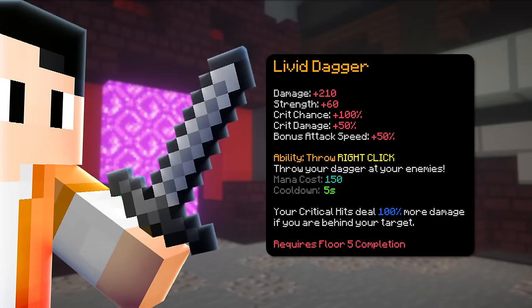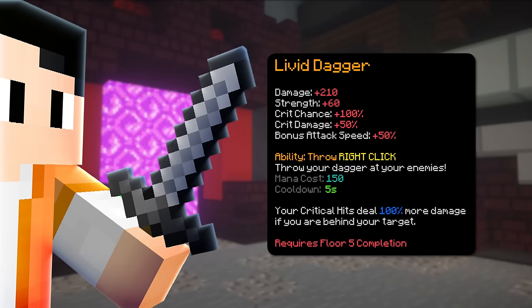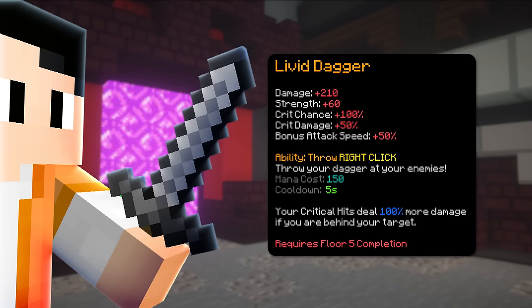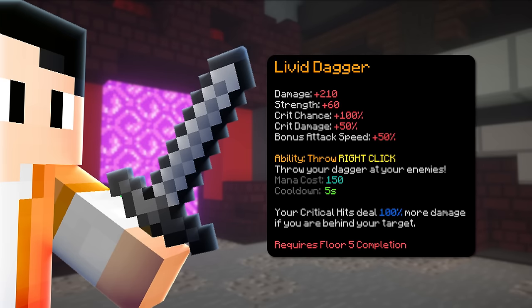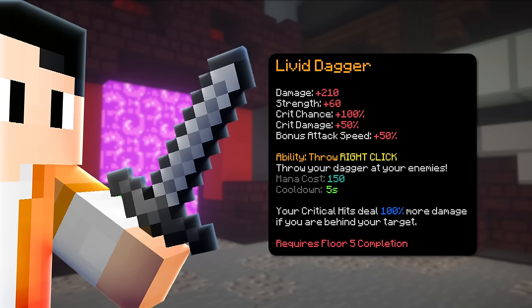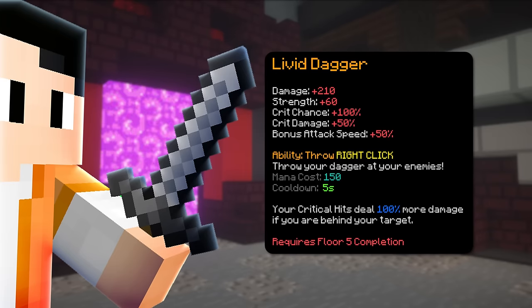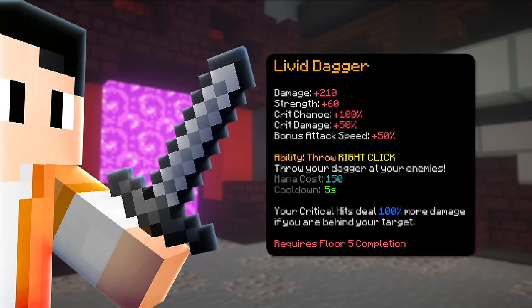Once you get the floor 5 completion, you can upgrade to the Livid Dagger. You probably know this, but this weapon gives you a lot of damage, strength, crit damage, crit chance, and most importantly attack speed. Just overall really good for DPS and also gives you 100 crit chance so you won't have to build a setup that includes crit chance. But here's the downside - it is not good for clearing.